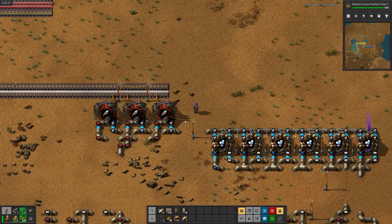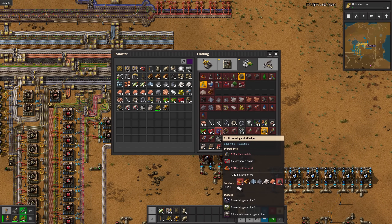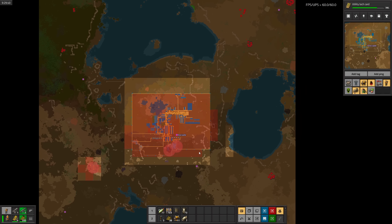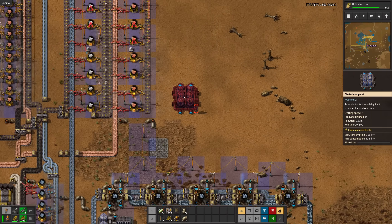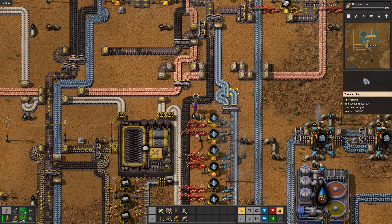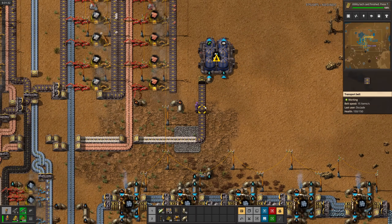Research server is done. Now we can actually research the utility tech card. Unfortunately, those cards require blue circuits, which take rare metals as an ingredient. And after all this time, the filtration plant only made a nice 69 of the ore. Apparently, rare metals are supposed to be in ore patches on the map, but I do not see any nearby. For now, I'll just set up everything I need to wash the rare metal ore. First up is an electrolysis plant to make the chlorine and hydrogen for hydrogen chloride. And the tech card is done - add that to the list of things I never thought I would do: making chlorine out of sand.